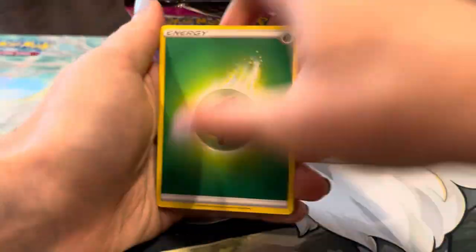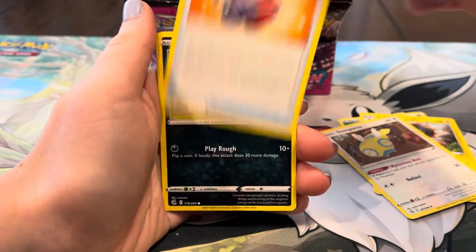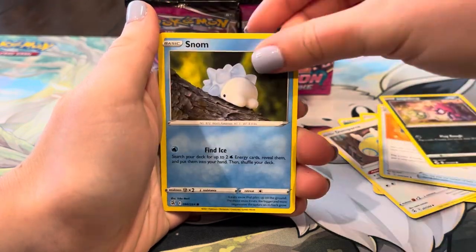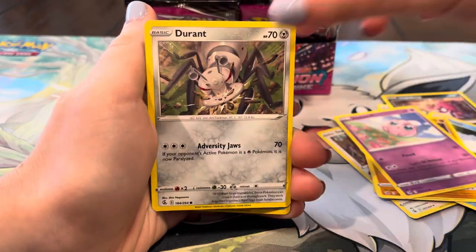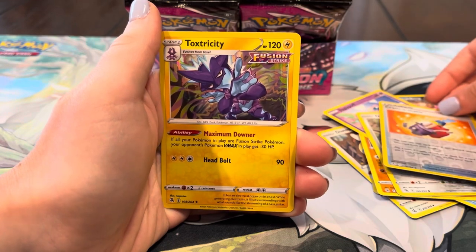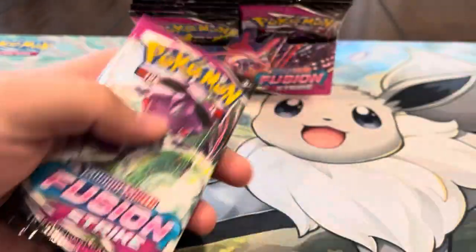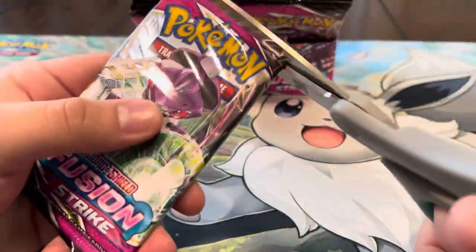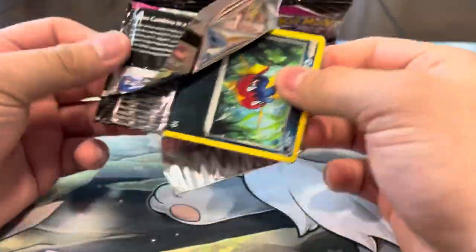Energy, Heliolisk, Dunsparce, Chromatic, Impidimp, Snorunt, Onyx, Jigglypuff, Durant, Chromatic — and a holo Toxtricity. This is like the most common holo we always pull. Surprisingly this is our first one from this box though — we usually get so many of those. Let's keep it going with the Genesect pack. Genesect alt, where are you?